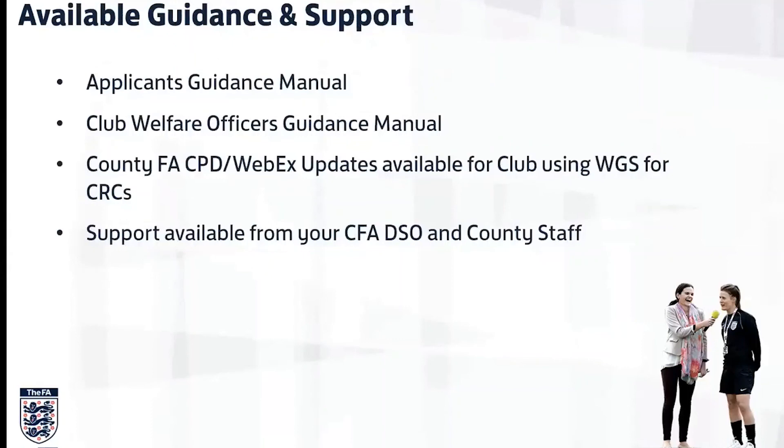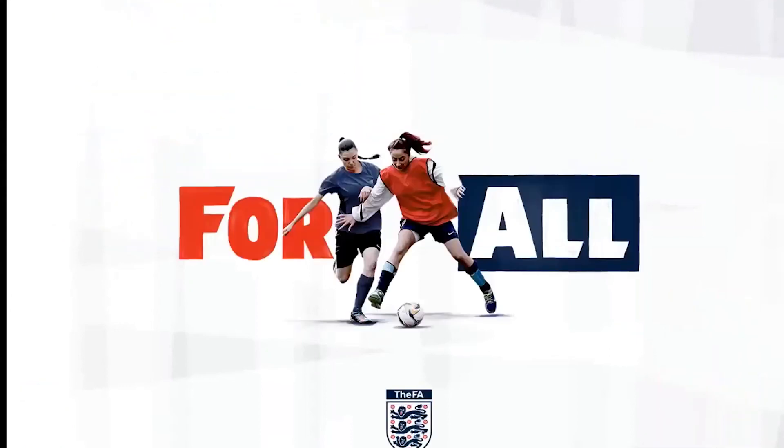That's pretty much it. I do have an applicant's guidance which I'll send to you, showing the different screens for the individual applicants as we've seen here, guiding them through the process. There is additional work for the applicant — they've got to log into Whole Game first to set the ball rolling, then log into their email to get the instructions, and then finally log into GBG to start the application. So there are one or two additional steps for them, but there are a lot fewer steps for you as welfare officers. All you do is add them onto Whole Game from your end as a CRC applicant, and I've got guidance on that. After that, the only time you log into GBG is to verify their documents.